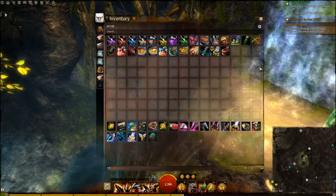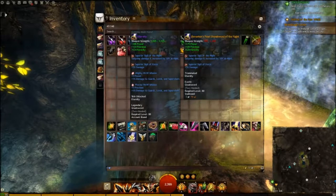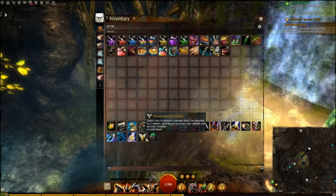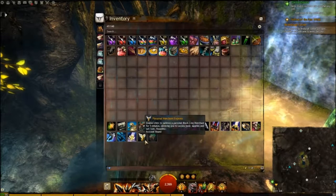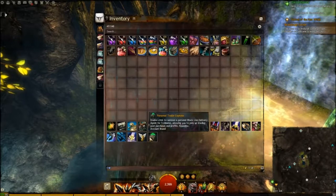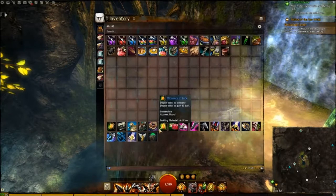That takes care of the top section which is our food and stuff. For weapons, everyone knows you always keep your weapons with Energy and then always keep ones with different sigils - Sigil of the Night, Sigil of Force, Outlaws, Undead, all that sort of stuff. Some useful items: Personal Trader Express, Merchant Express - very nice. Some people like to keep a bank on them as well, but these are not great for parties because it takes up the one merchant slot, so make sure you're the only person in your party using them.